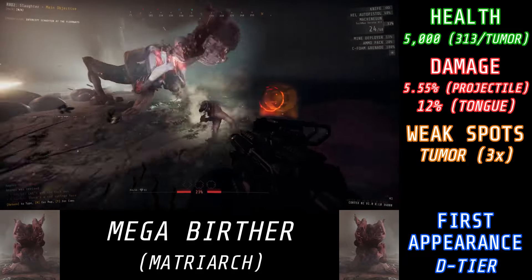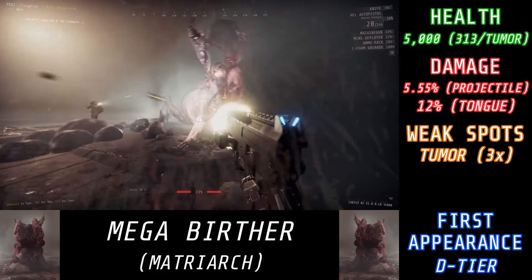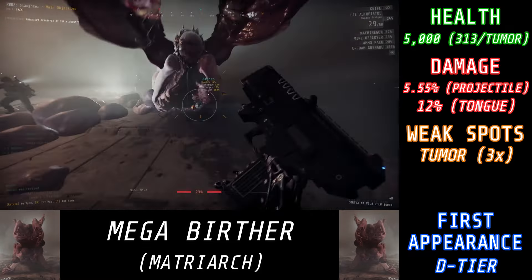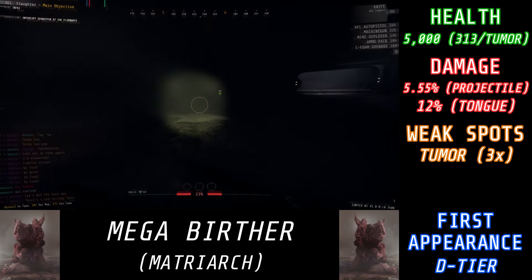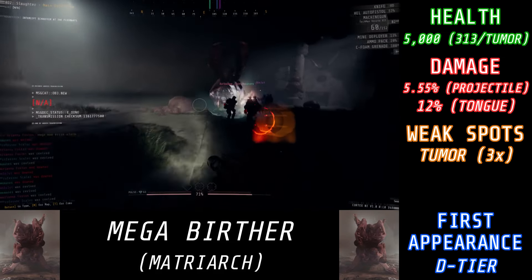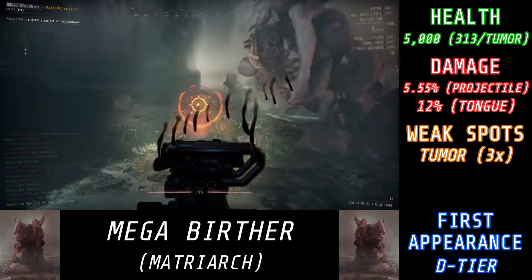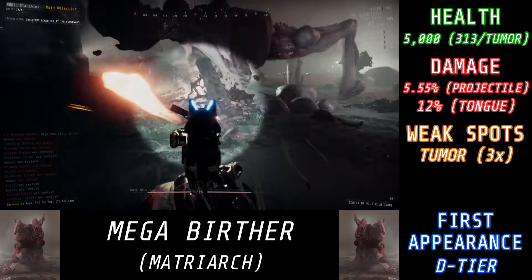You might be looking at that 5,000 HP and thinking Queen Birthers have 2,500, so this is only 2 times as much — that's not too bad, right? Well, technically it's a bit more, because even though the amount of HP on the tumors is the same as a Queen Birther, the damage multiplier has gone down from 5 times to 3 times, which means this thing technically has 3.3 times the amount of HP as a Queen Birther. Thankfully, the Mega Birther does not fog up the area — it's actually the only Birther variant that can't spawn fog. However, it is able to shoot projectiles at you and lick you with its tongue, so it has its own ways of attacking you, and even its spawning mechanic is a bit different.